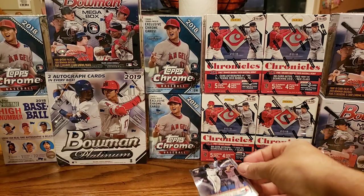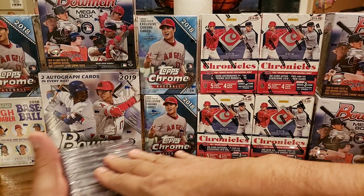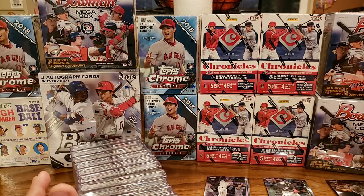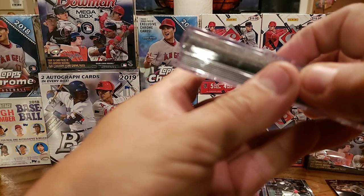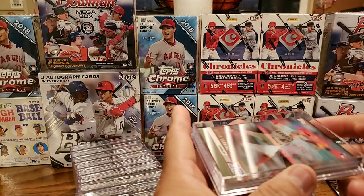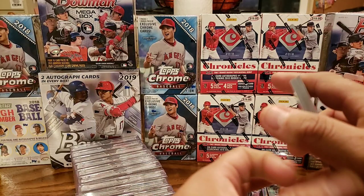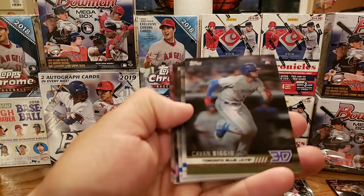Alright, that's it for the box part. The other part I wanted to show you guys is what I got in the mail. I ordered these a while ago from Topps' website. I do like these cards they sell on there — the exclusives. This is the Topps On Demand set. These are really cool. So Griffin Canning, rookie. Kevin Biggio, rookie. And these are the 3D ones.